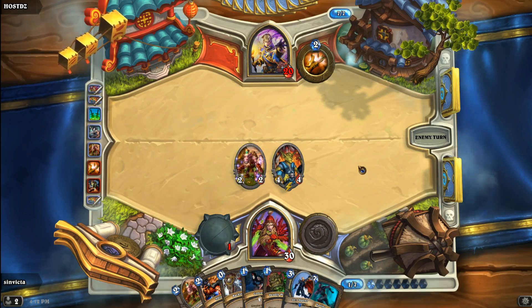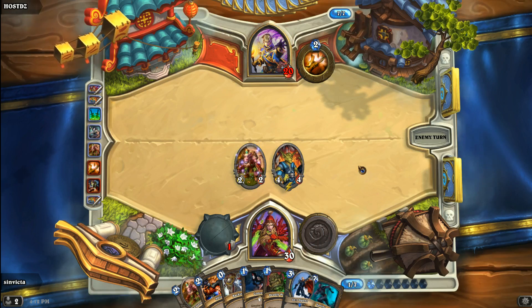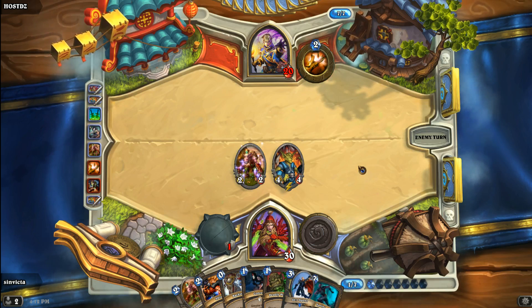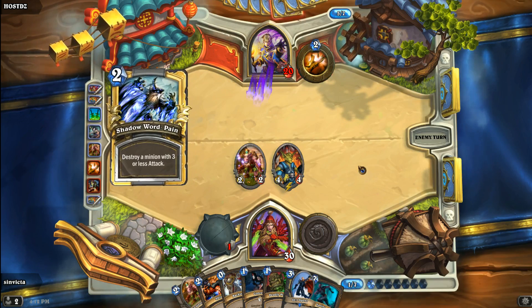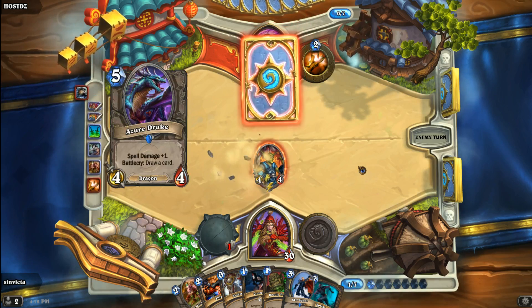On turn seven, Priests have a lot of options. They can combo a Spell Power minion into Holy Nova, or possibly a Mass Spell which silences all enemies. They have a lot of options, but neither one really makes too much sense right now. Here comes Shadow Word Pain — that's going to destroy a minion with three or less attack, and that's fine. I was only using the Kobold to combo for Eviscerate.